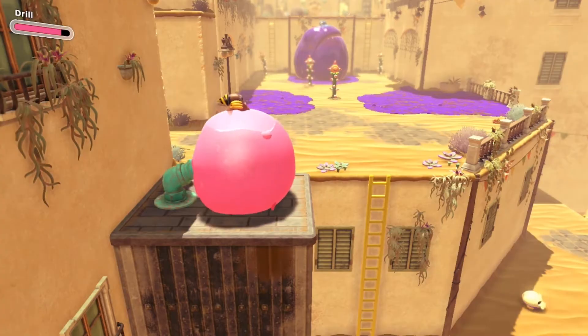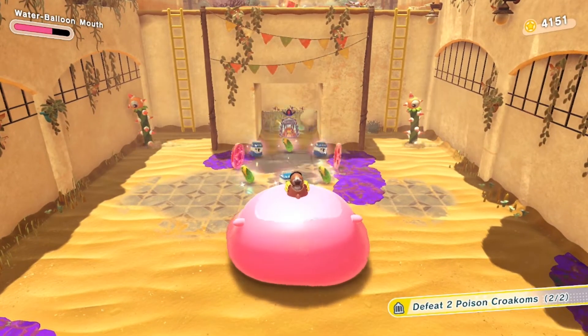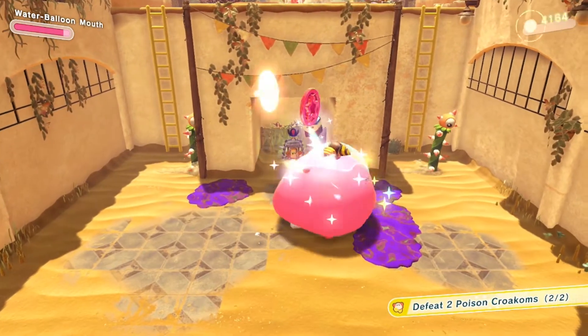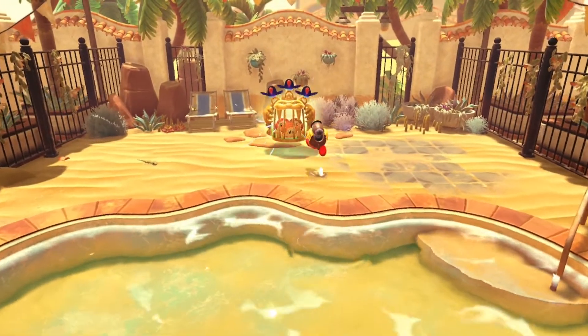A gate will be directly to the left — go under it and then hit the switch to bring the water to the top. Get the belly full of Water Mouthful Mode and spray off your last Croakum. Your last hidden Waddle D will also be directly behind your last Croakum and some boxes — hit the boxes and then get your last hidden Waddle D.